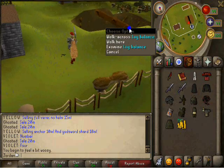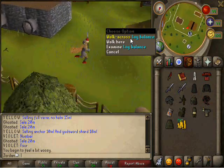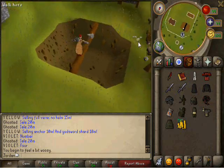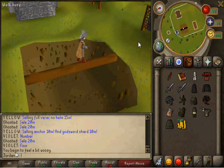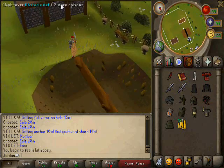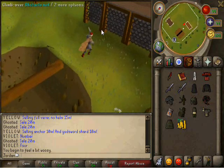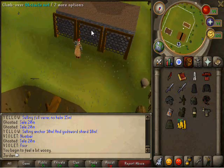Now you're here and you're like, I will walk across the log. So you'll walk across the log. You don't have to pay the Gnome to go here, so don't worry about that. And next you're like, obstacle net — and you go to obstacle net. You know, it's like freaking pro.